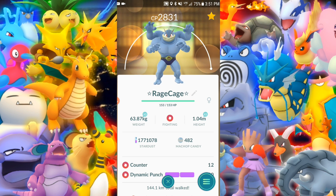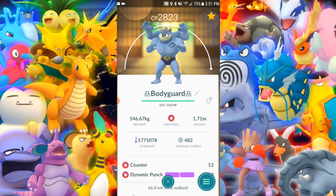Machamp — maxed out. One of my favorite fighting types, one of my favorite Pokemon. Counter and Dynamic Punch. Counter and Dynamic Punch — another maxed out one. And Counter and Cross Chop.